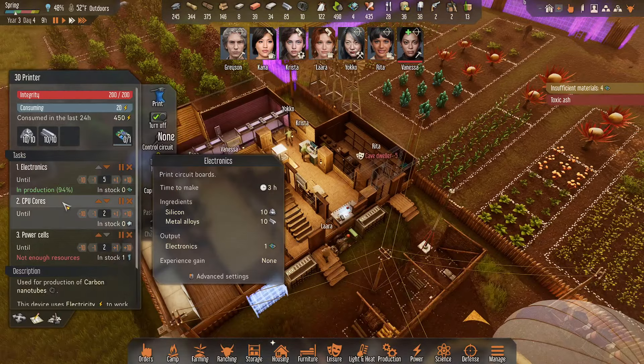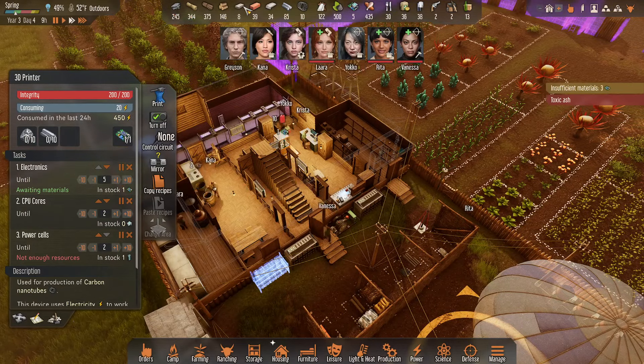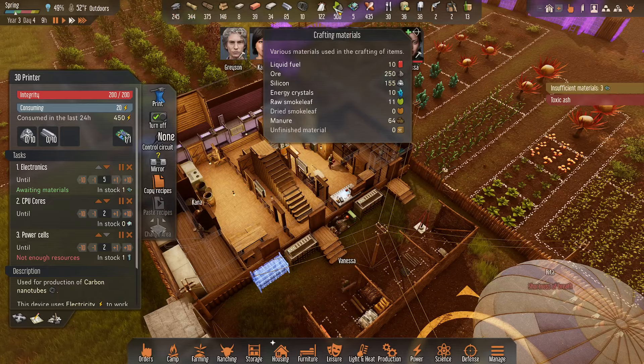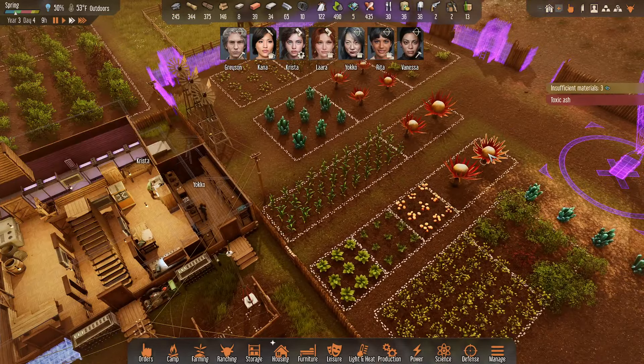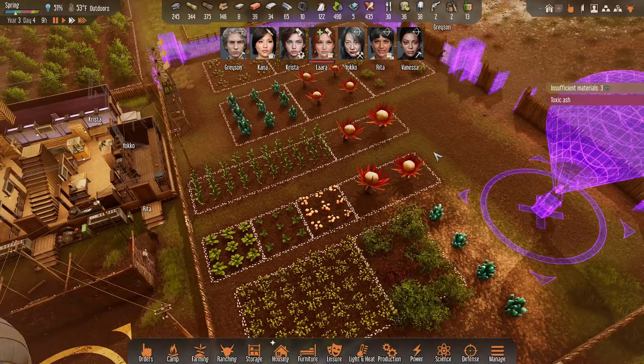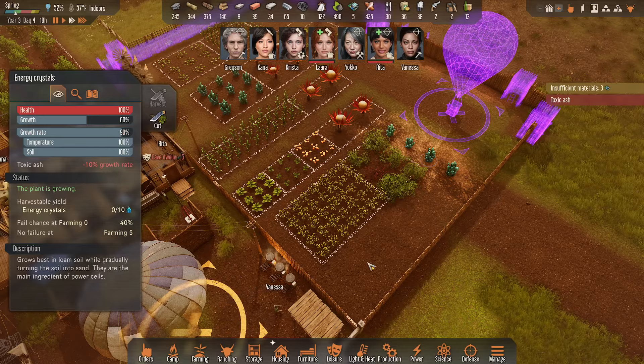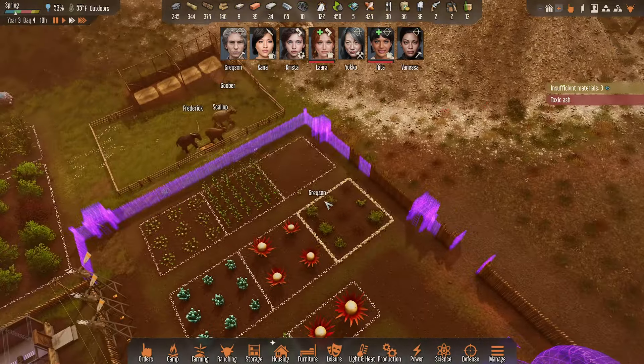The 3D printer is still chugging along. We still have plenty of alloys, and I think we have plenty of silicone as well — yeah, we have 155. These guys should be very close to harvestable. Toxic ash brings minus 10% growth rate, of course.